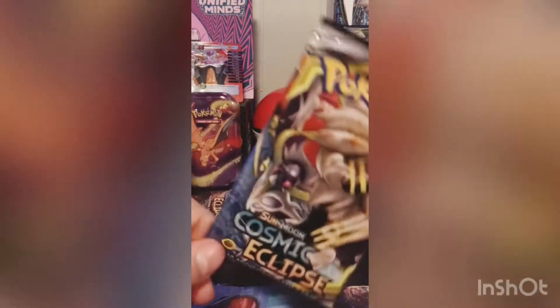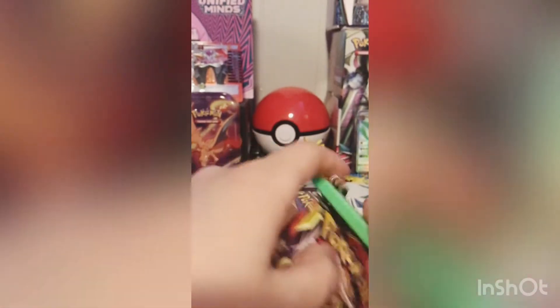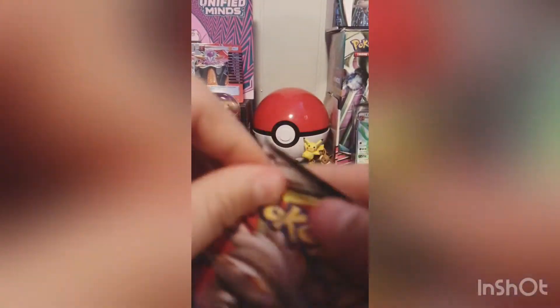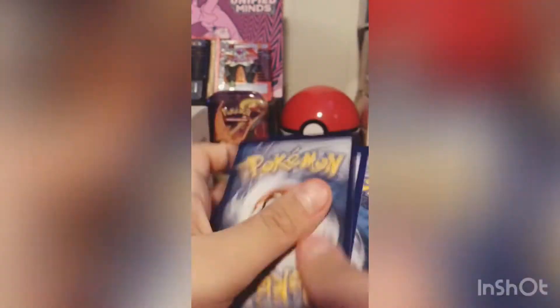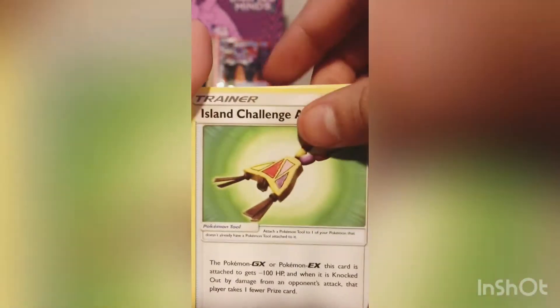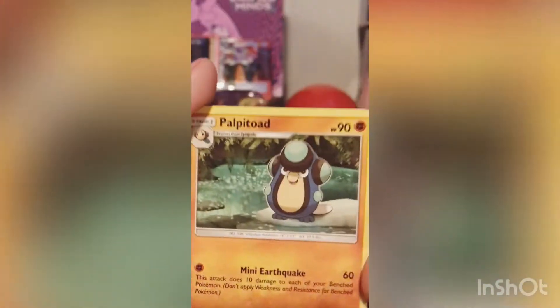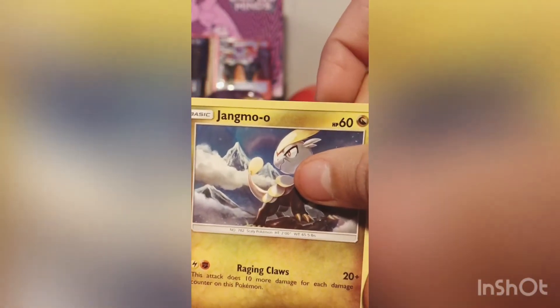Getting into the next pack — Solgaleo and Lunala. I cannot open it. Another green code card. Fire Energy, Mallow and Lana, Island Challenge Amulet, Gothita, Spheal, Natu, Palpitoad, Jangmo-o, Deerling, Jigglypuff, and a Bewear.